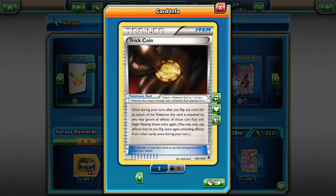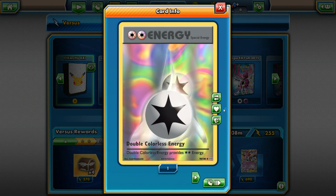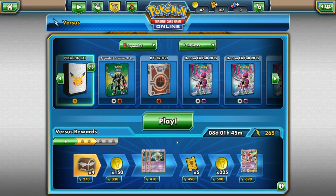Professor Birch's Observations, Lysander, Pokémon Center Lady, Wally, Skyla. And this one works very well with this deck — actually it works with any deck where there are cards that require a coin flip. This is my Trick Coin: once during your turn, after you flip any coins for an attack of the Pokémon this card is attached to, you may ignore all effects of those coin flips and begin flipping those coins again. So if you get tails and you need heads, you have a chance to reflip. You may only use effects that let you flip coins again once during your turn. Lastly, for energy I have some Double Colorless Energies and Electric Energies.